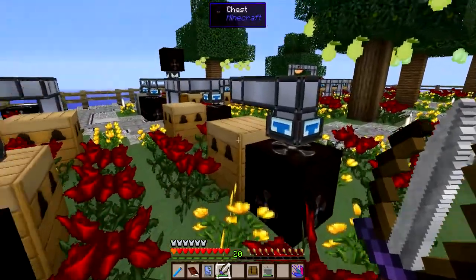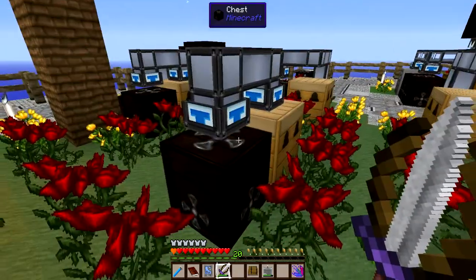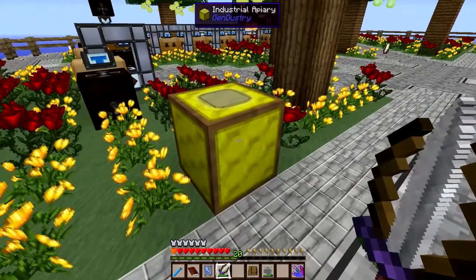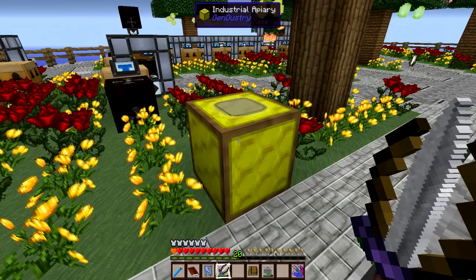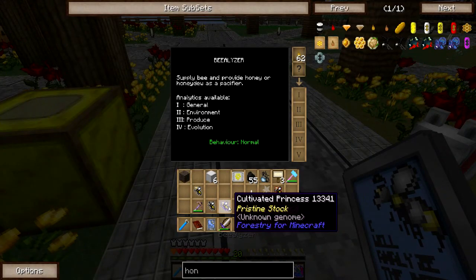Here is the future of beekeeping - it's an industrial apiary from Gendustry. If we look in here, it looks similar to a regular apiary: you've got your princess slot, your drone slot, and over here we can see how much power it's got - which is quite a lot. And here are your frame slots, but those are completely different frames than regular hive frames. I'm going to be doing some bee analysis in here. Cultivated - only 2x on the fertility. I should really find a cultivated with better fertility than that.